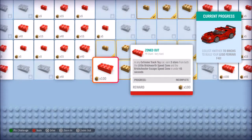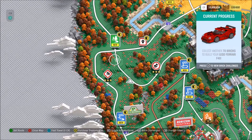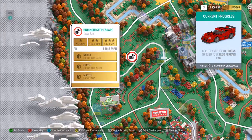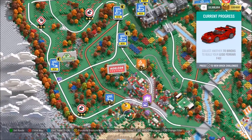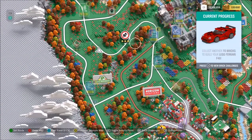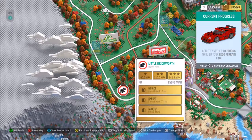We need 70 more. What is this one? 'In any Extreme Track toy car, earn 3 stars from both Little Brick Worth Speed Zone and the Brick Chester Escape Speed Zone under 45 seconds.' So both of them are speed zones. Here's the escape one - so I have 45 seconds to go from this one all the way to this one. I'll fast travel up here.